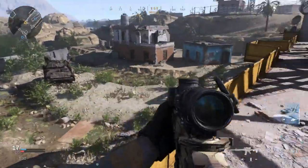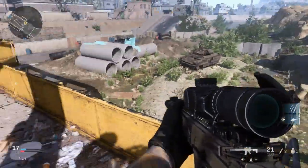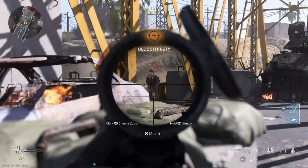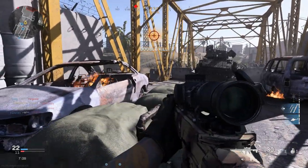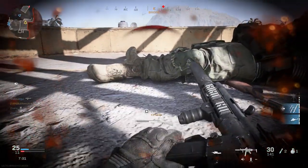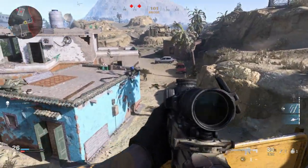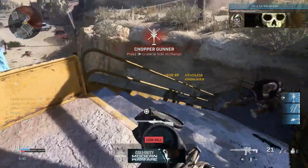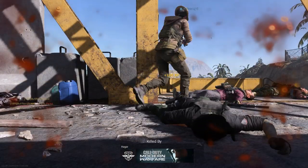Back to our SIG MCX MR. As I said at the beginning of the video, this was an unsuccessful entry into the United States Army's CSAS program — the Compact Semi-Automatic Sniper System. In real life, this is chambered in the 7.62x51 NATO round, but we don't have access to that in-game, so we go for the .300 Blackout. I showed the comparison between that and a 7.62 — it's actually pretty comparable.